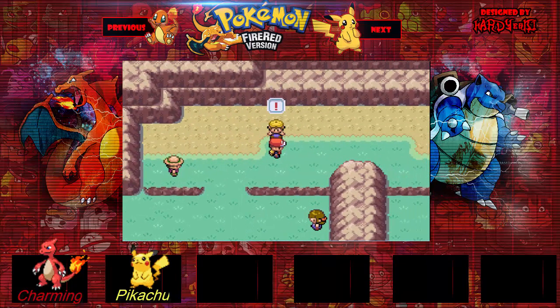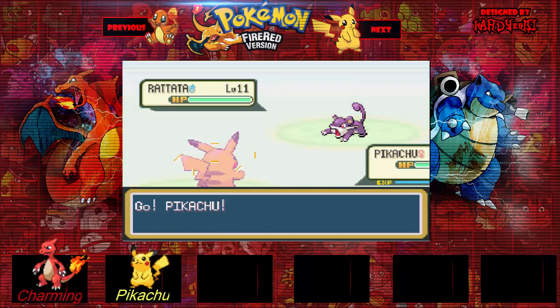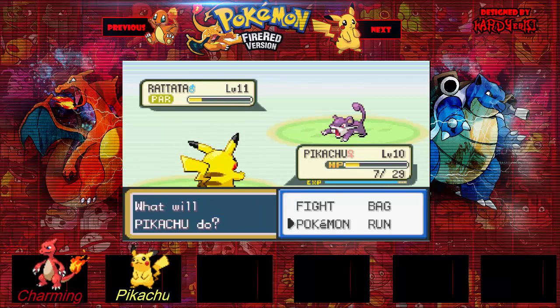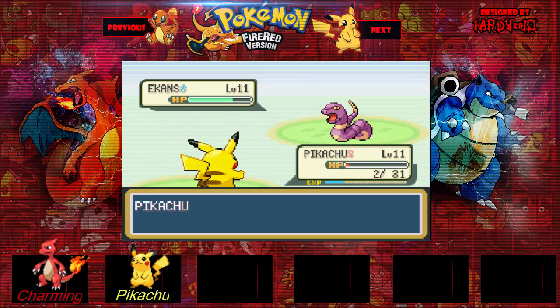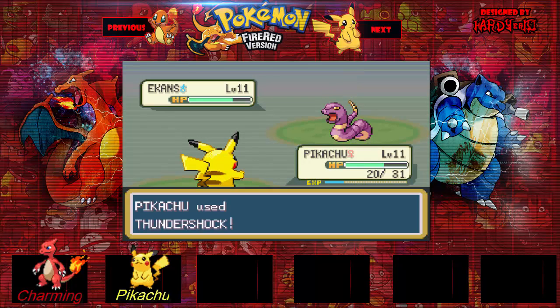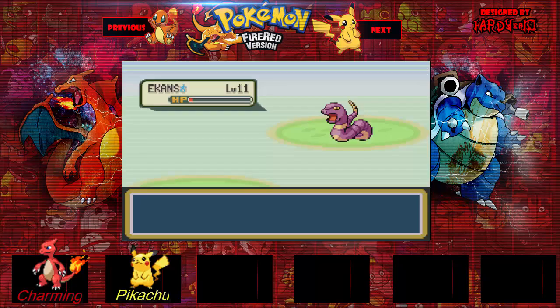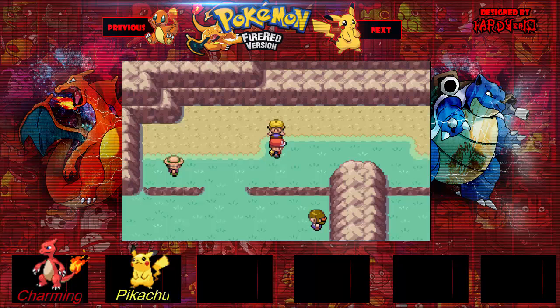Alright, here's the nice trainer. It seems like we're just really underleveled right now. Level 11, Quick Attack. I think I've got to stack up on these potions. Alright, Charmeleon, show us how you do. Once again, we'll heal — I'll be right back.